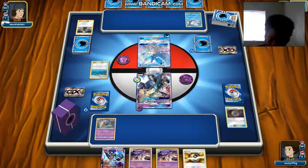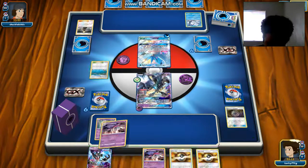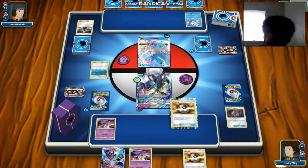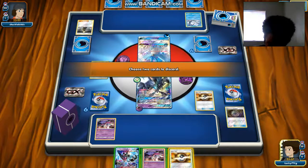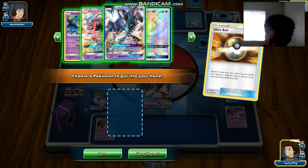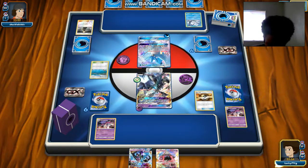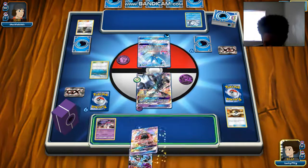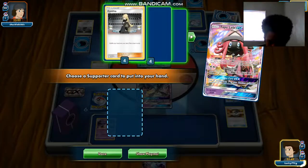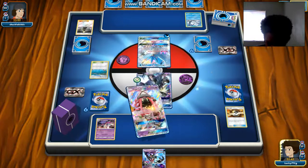The opponent is using Cynthia to draw some cards, then using Brooklet Hill to get a Vulpix. He has an Articuno out — he'll probably want that later. We're going to Ultra Ball for a Tapu Lele to use Cynthia, so we don't get stuck. We do have Marshadow just in case. We're facing what looks like a fighting deck.